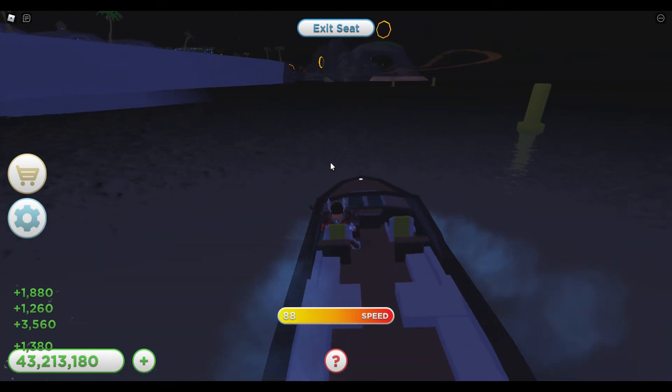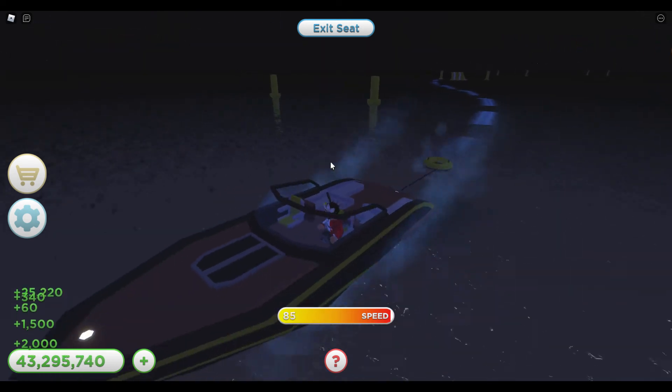I kind of did it! So that's how you get the tubing boat, and that is how you get the four-wheeler in Tropical Resort Tycoon. I'll see you later.